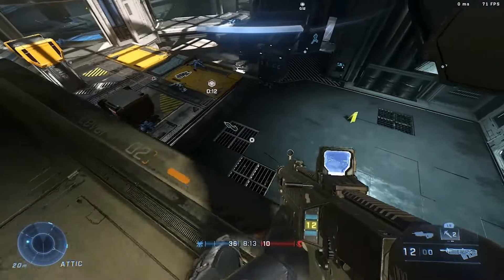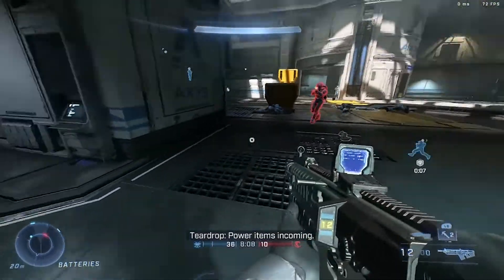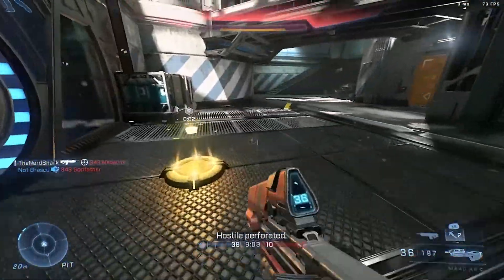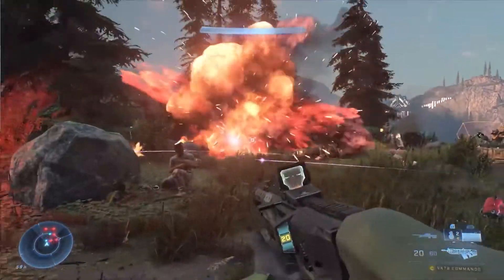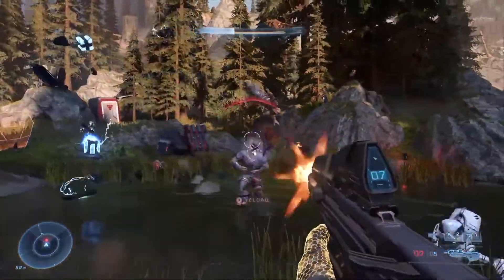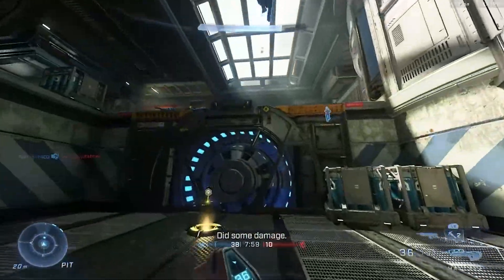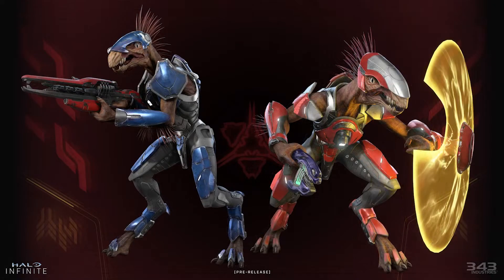I noticed this in the trailer — that AI, both enemy and friendly, pick up and use weapons off the ground. We see a marine doing it in the rescue scene from the overview, and a Brute wielding a commando near the start of the overview. This is such an unexpected but welcome addition to the gameplay sandbox of the campaign. We then get a good look at the Jackals — they look like the scariest they have ever been in Halo Infinite, but yet somehow the cutest too. They look like little dinos so much in this game, and I'm all for it.